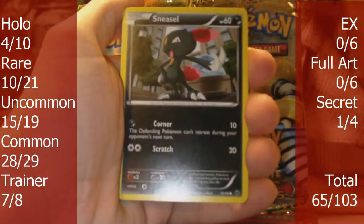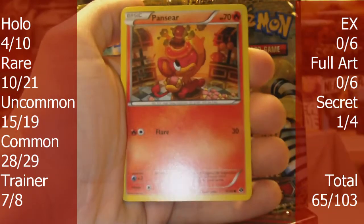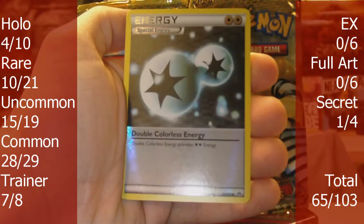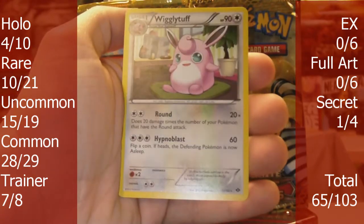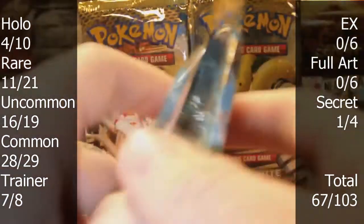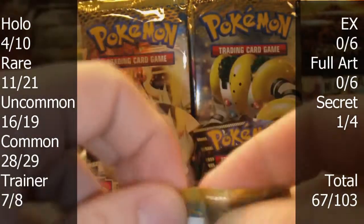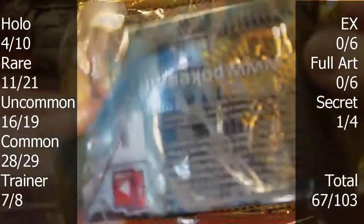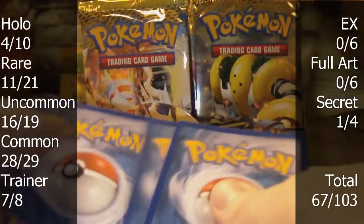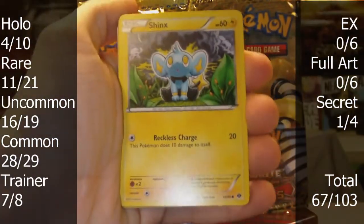Pack two. We have Grelleth, Sneasel, Pidove, Bronzor, Pantsir, Minccino, Basculin, and Luxio. The reverse is a Double Colorless Energy, which I have tons of. And the rare is Rufflet, which I believe is new. I will have to apologize if there's any obscene language in the background — I kept the audio of League in the background so there's not dead silence. Hopefully it's not too loud.